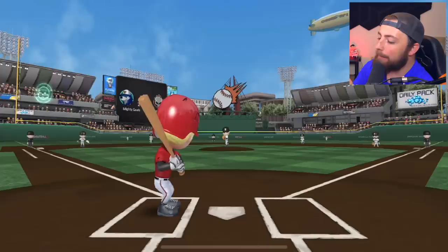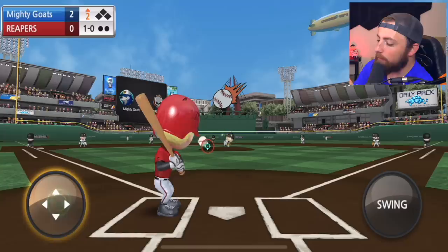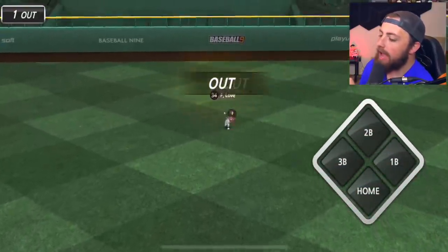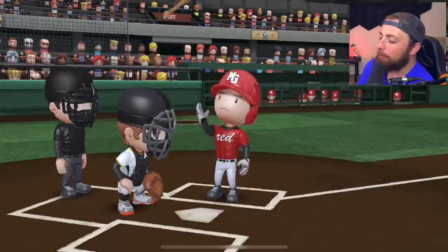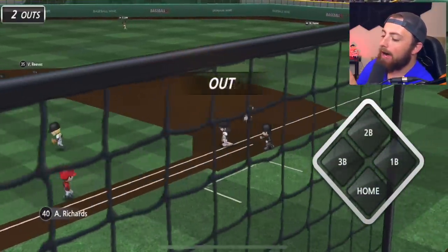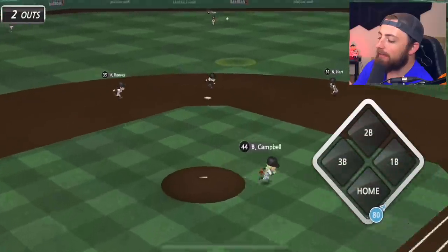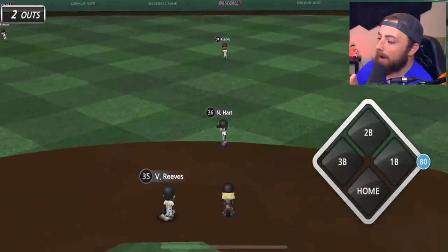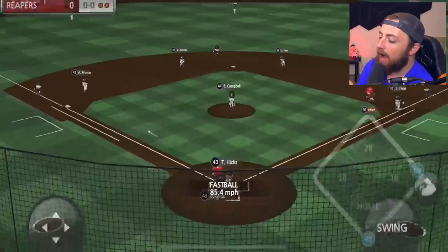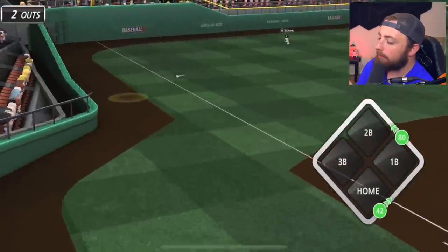Spending all that money on upgrading Mike Trout and he goes 0 for 4 — that would be horrible. This pitcher is not throwing anything close. Give me a strike. Smashed it, but that is going to be a line drive — we're out. Let me know what player I should upgrade next, maybe Fernando Tatis Jr. I feel like I need to add another pitcher to the team, but if my offense is this good, I don't think we're losing any baseball games. Mike Trout is pretty much guaranteed to be a hit every single time, and probably 70% of the time it's going to be a home run. That is pretty clutch to have a player like that on the squad.